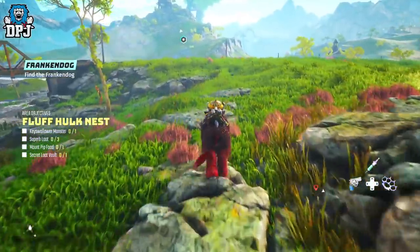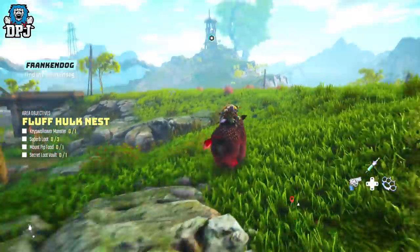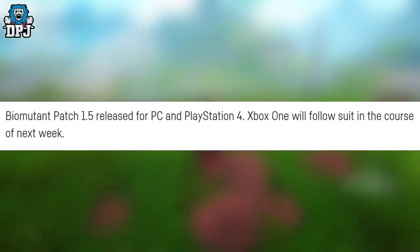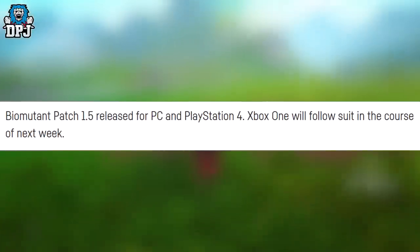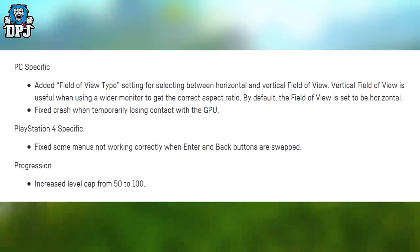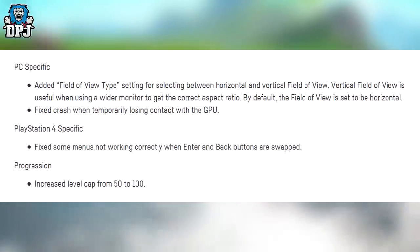This is the Biomutant patch 1.5 and it's releasing today for both PC and PlayStation 4/5. Xbox will follow suit next week. For PC-specific changes: added a field of view type setting for selecting between horizontal and vertical field of view.